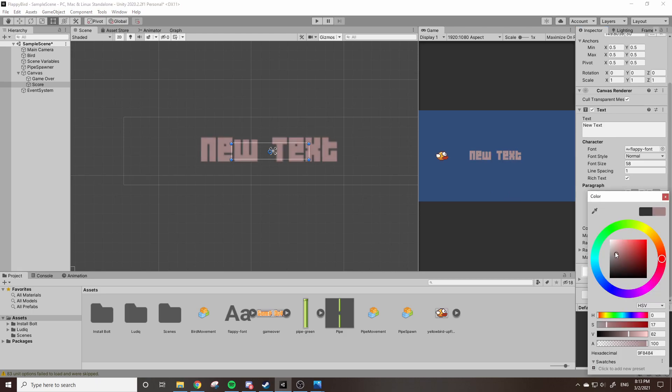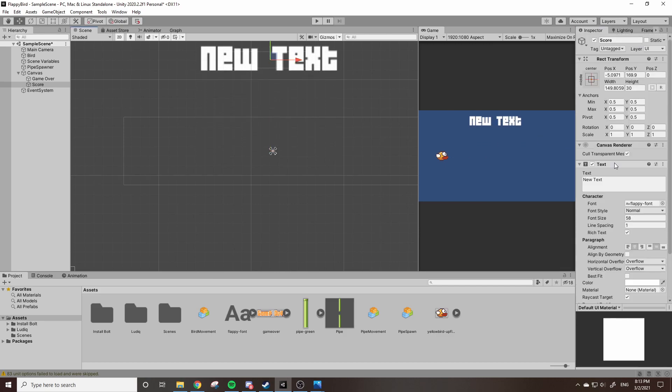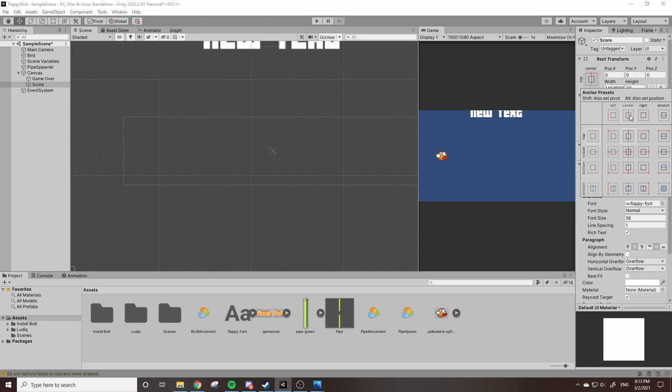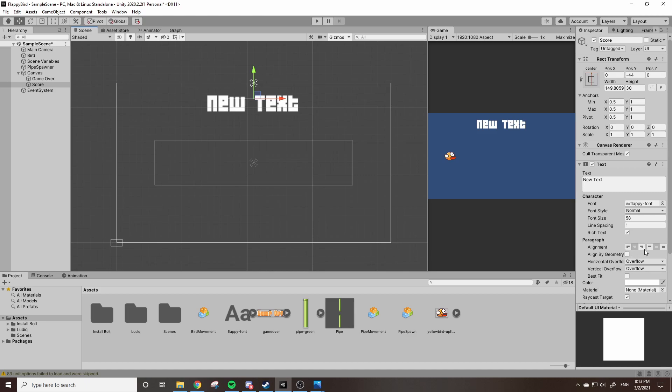Take the Flappy Bird font you downloaded and drag it into your assets folder. In the score text, drag the font into the Font box and you can see it's changed to the Flappy Bird style. Change the color to white to match what Flappy Bird is supposed to look like. Go to the transform box, hold Alt and click the top-middle anchor preset — this sets its position and pivot to the very top of the screen — then slide it down a bit. Now we need to set this text to our score.